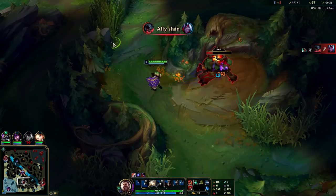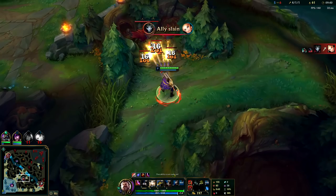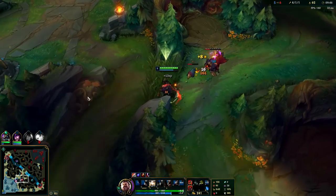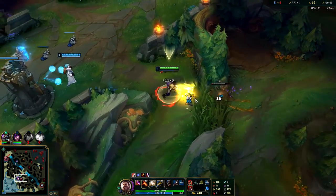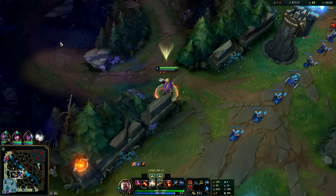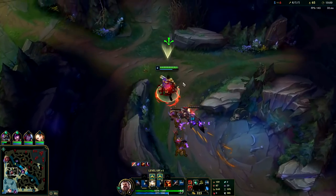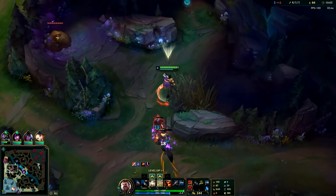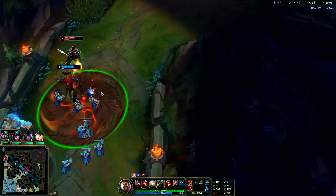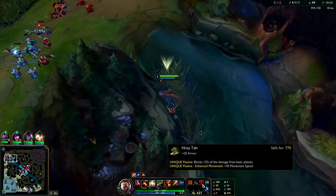Auto attack E, auto attack E, auto attack — easy. Your E cancels out the back-end animations on Graves, so you can QE just like that — auto attack QE, auto attack. Very simple: normally you want to auto attack first and then do your combos. If you can't move and shoot, practice it in the training tool — it goes a long way. If you can't run people down and kite, playing Graves is going to be tough.